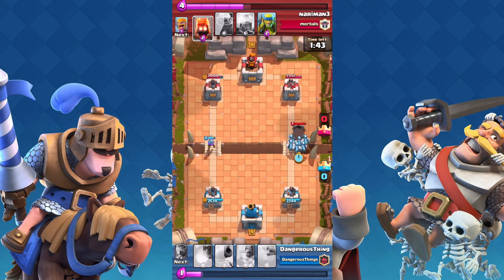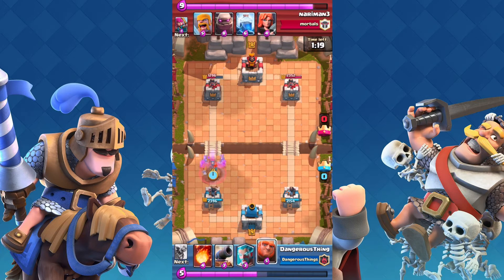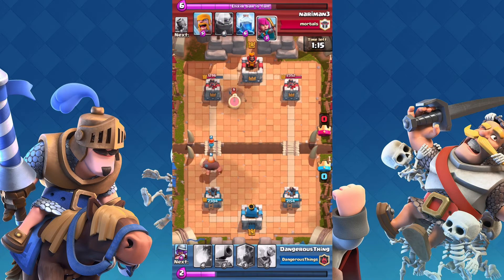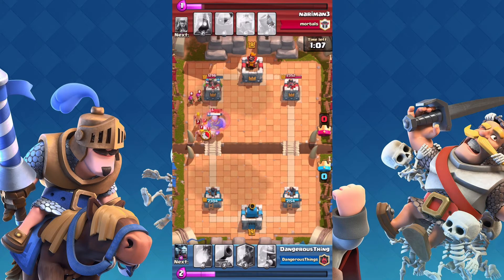Here he is dropping his Mortar. Mortar is going to be taken down super easily with my Minion Horde. Minion Horde is really useful when you are countering something that does not have air defense property — super easy to counter a Cannon, a Mortar, a Crossbow or X-Bow, whatever you prefer to call it.